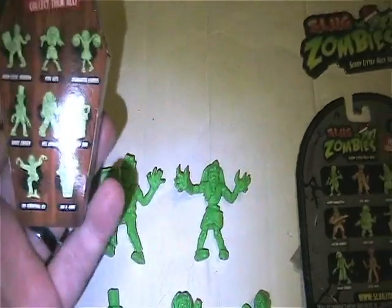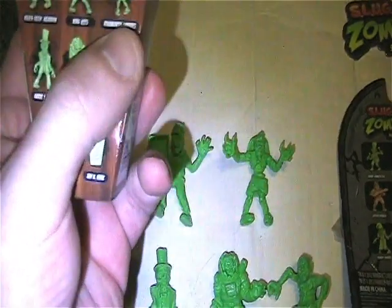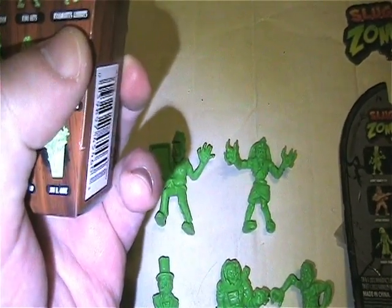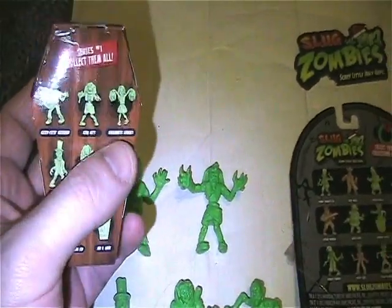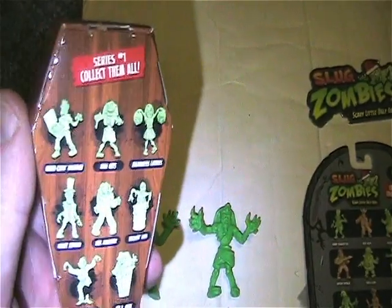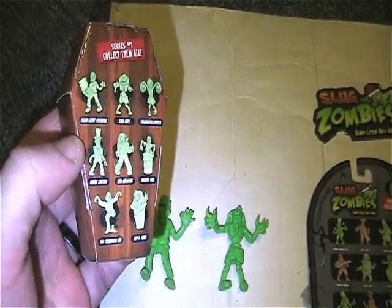The only one I'm missing from this series is the cheerleader, which is Rigor Mortis Lordis - it's like a cheerleader with two heads instead of pom-poms. So if anyone has that one let me know for a trade. I know there's probably more from the first series but I don't have a Series 1 checklist besides what's on the box.